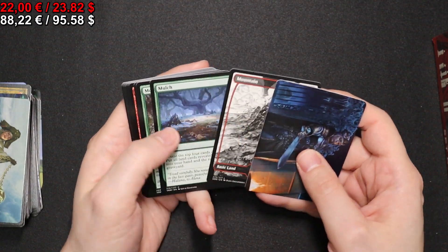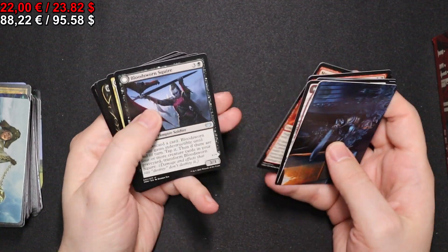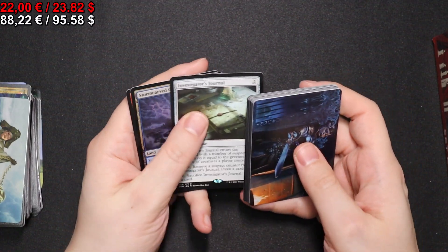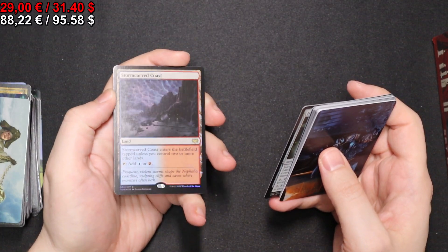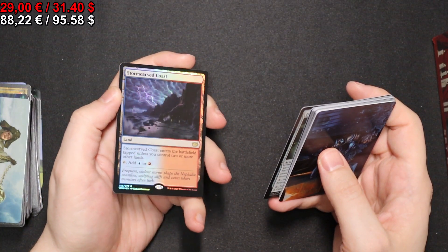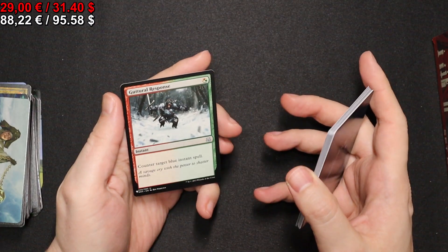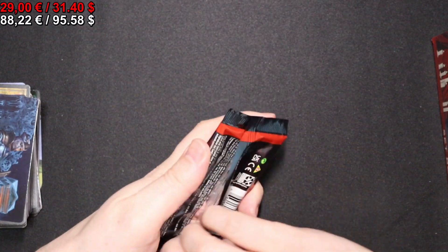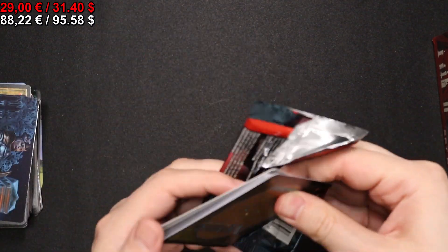We have a full-art Mountain yet again. We have an Investigator's Journal and a foil Stormcarved Coast. We have a full-art Forest — except there's not a lot of foil going on in the actual picture — and then from the list we get a Guttural Response. Moving on to the next pack.